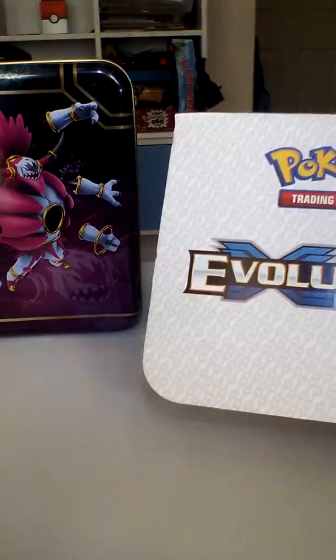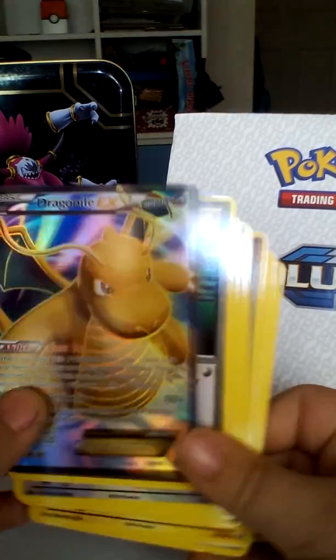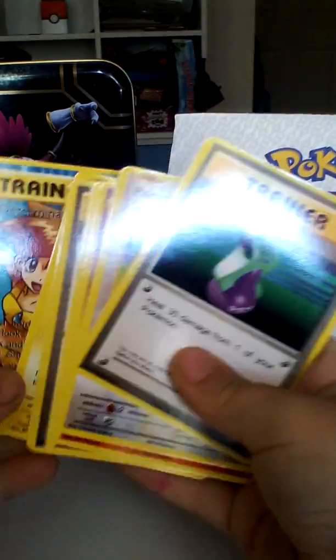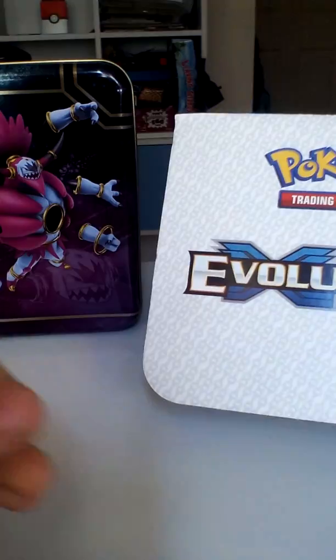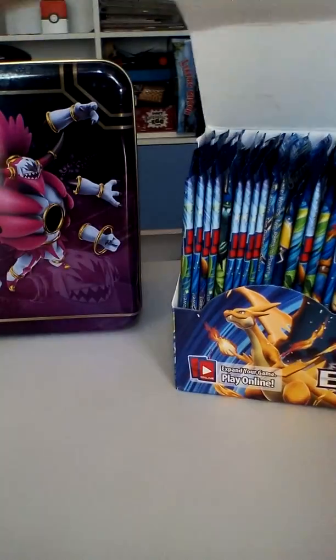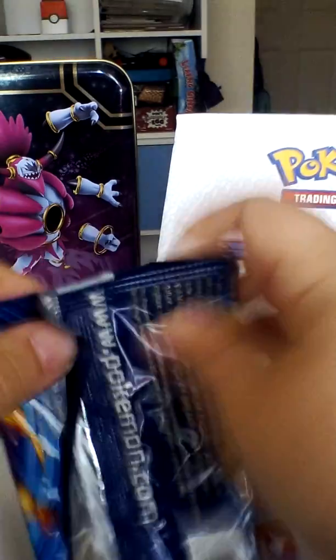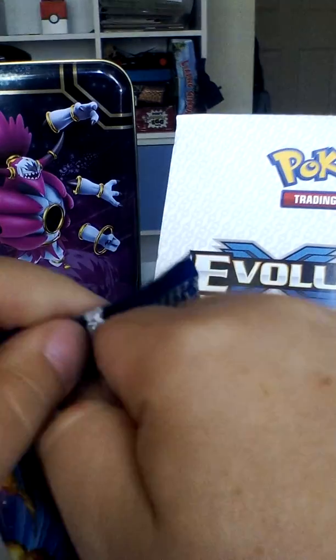I'm going to open a couple more packs in this video. A Dragonite EX full art — fake, I should say. Misty's Determination, a Pikachu, and then the rest of the Pokémon. I don't really need to show you all of them. I want to keep going through the whole box.